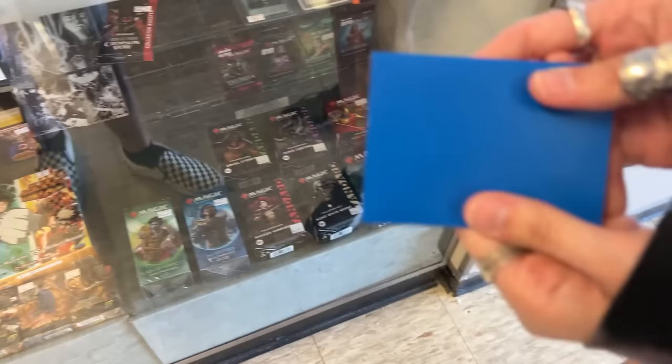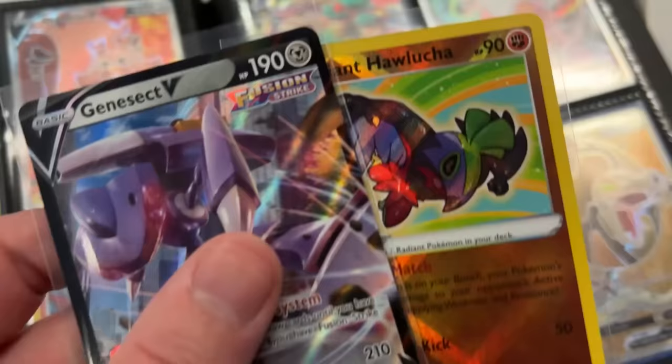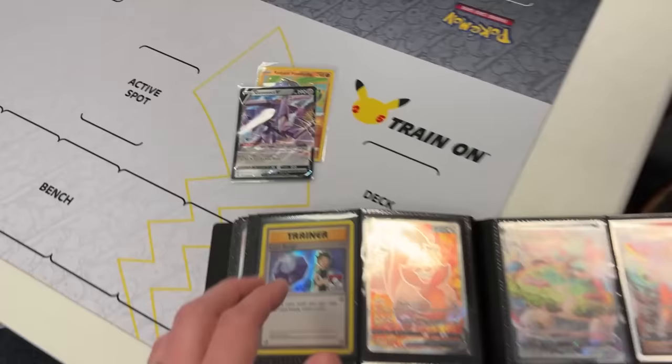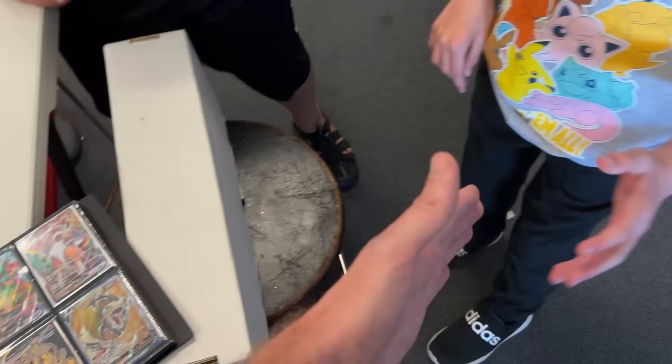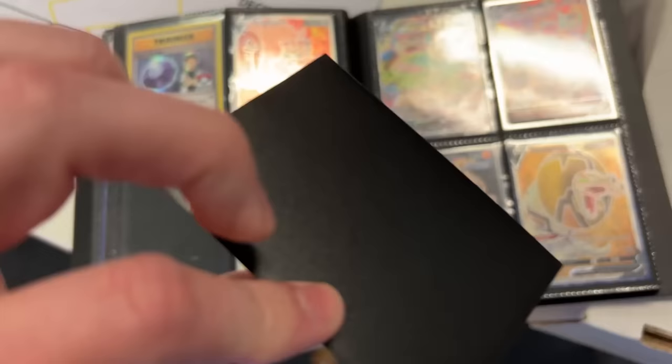We're making a quick trade here with Pokeyzard. You want these two cards right here, so we'll get these to your collection. For the Keldeo EX for those two right there — shake on it, all right, deal! Oh, you got Psyduck on your shirt — best Pokemon ever!